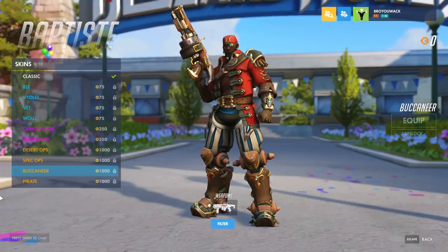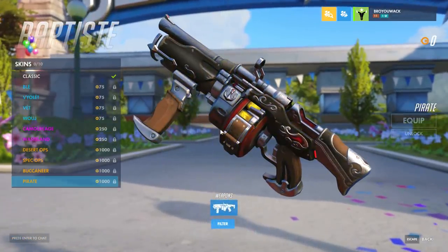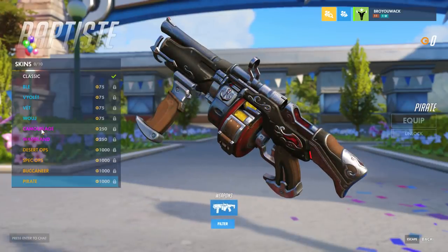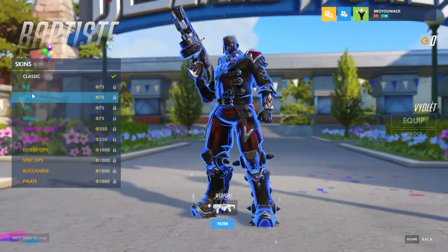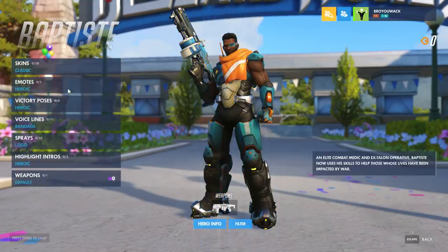Which one do you like better: the cliche red pirate skin, or the all black and red looking like the Toronto Defiant pirate ship skin? Oh, I like this one. So out of all the new skins I gotta say camouflage number one, then pirate number two brah, and then of course the Green Bay Packers one - that's flames.